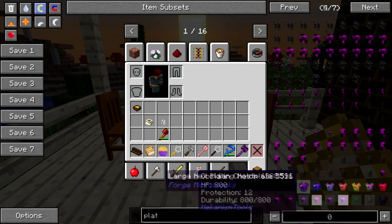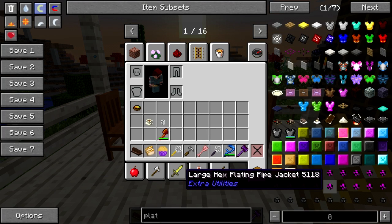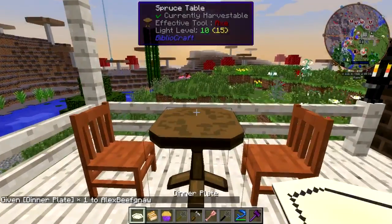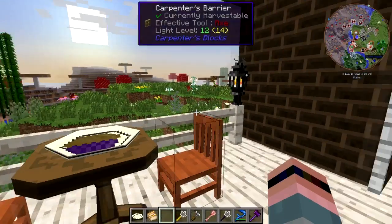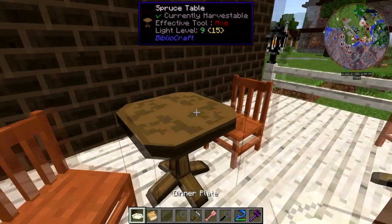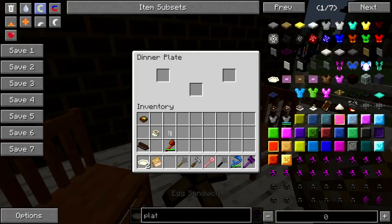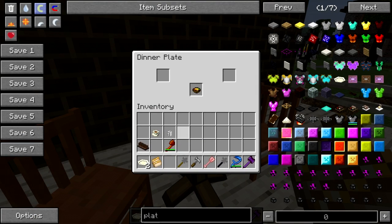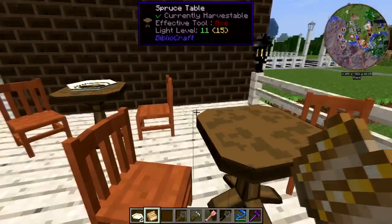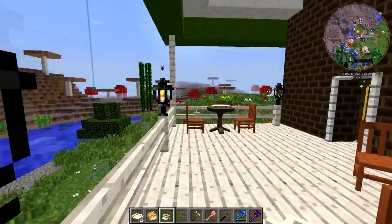The Bibliocraft plate is around here somewhere — oh there it is. Used to be you couldn't just search for it, you had to go through the tabs and find it. Put that muffin on there — is this placeable? It is not. Oh god, no — don't just put the sandwich on the table, that's disgusting. Does this not count as food? That sucks. That's a problem.